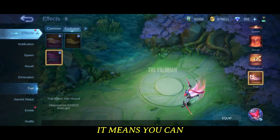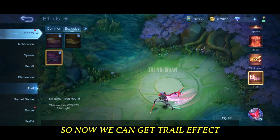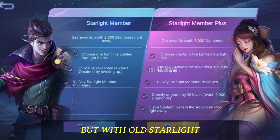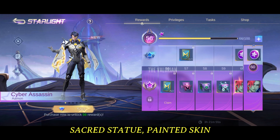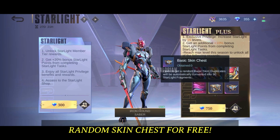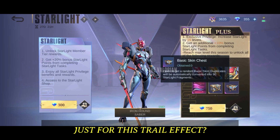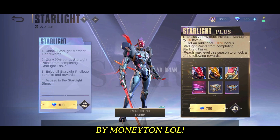This is an exclusive trail effect, meaning you can only use it with this particular skin. With the old Starlight which cost about 550 diamonds, we used to get the sacred statue, painted skin, and all the other rewards except this trail effect, plus we used to get a random skin for free. So ML is charging an extra 250 diamonds just for this trail effect — it's a new money grab.